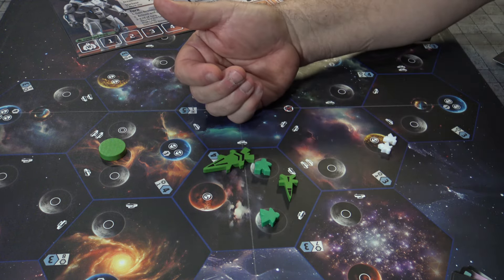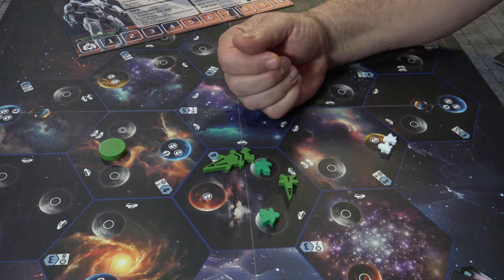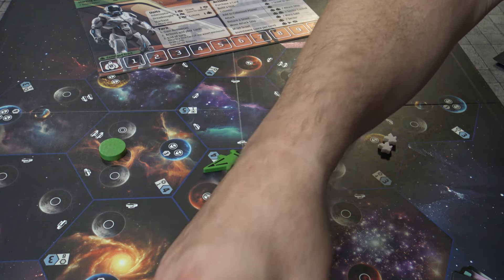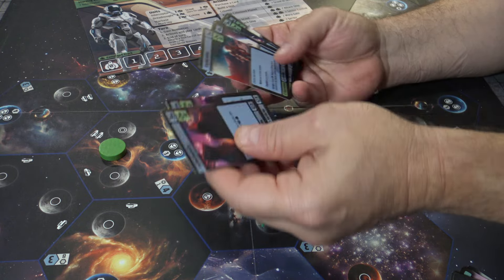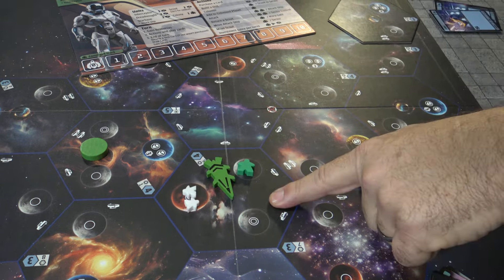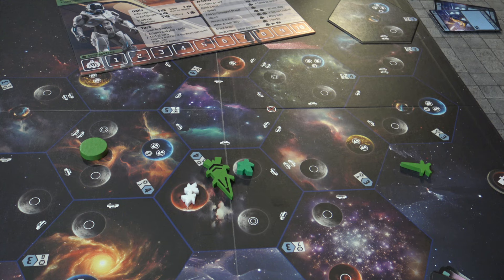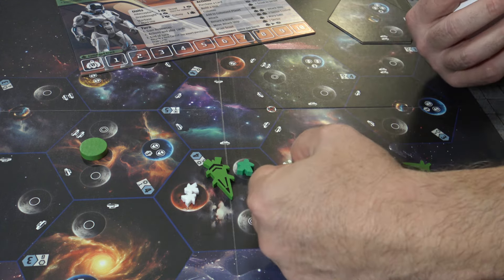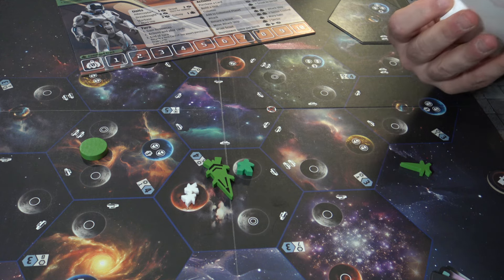In order to win a sector completely or be able to colonize a planet, you're going to have to eradicate enemies off of it by using either command points or particular cards that generate additional firepower. In combat, each planet has a different value. This one is a material planet, so you really want it because you'll be able to generate materials and collect your resources at the beginning of your turn.